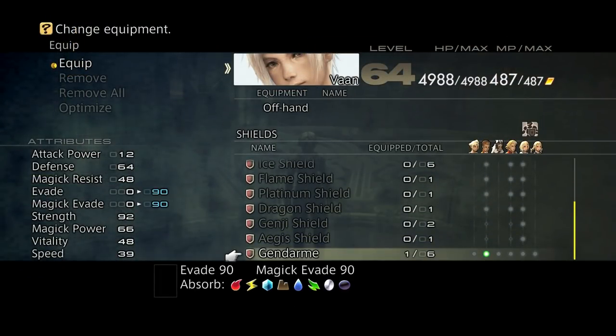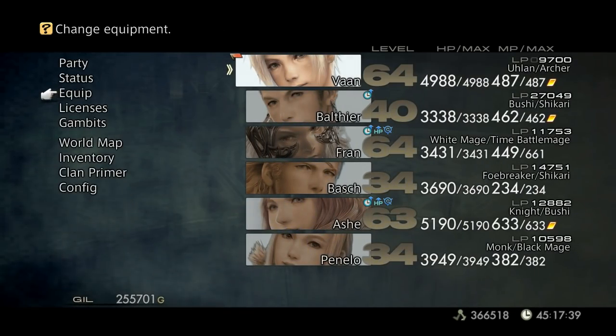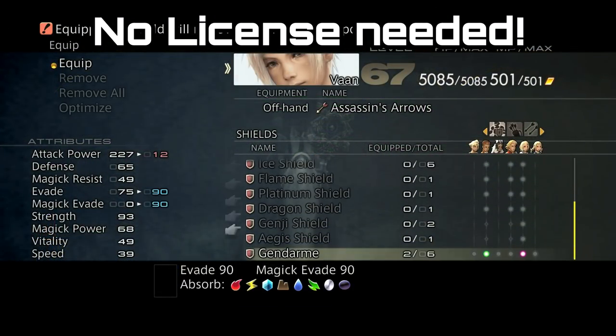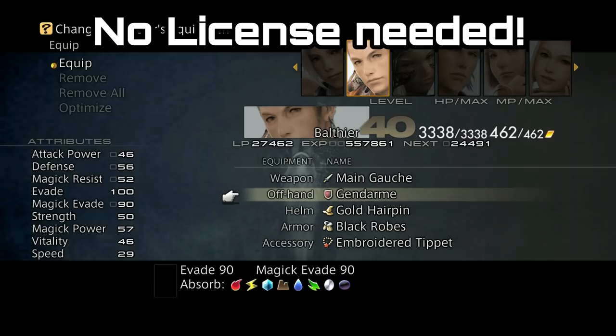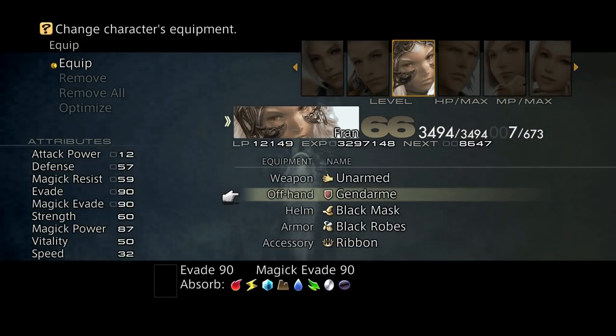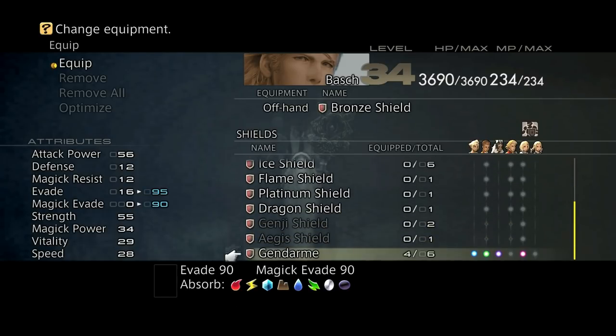It is one of the invisible equipment pieces and it actually has 90 evade, 90 magic evade, and it will absorb any element in the game. With this on it's pretty much going to make you unkillable, and on top of that it is actually an unlicensed equipment so anybody can wear this shield.